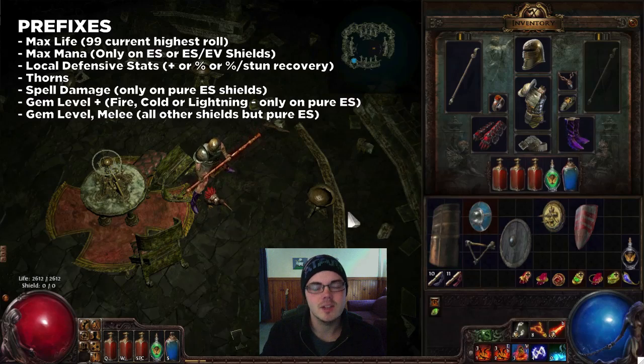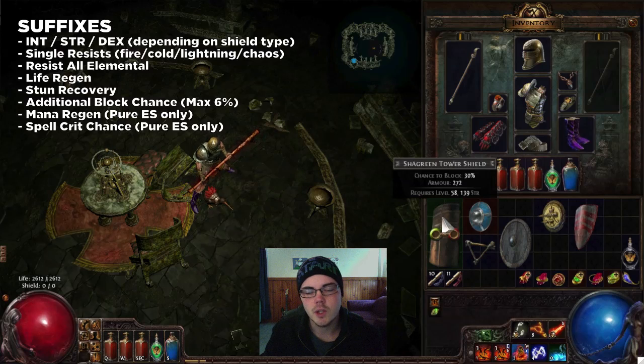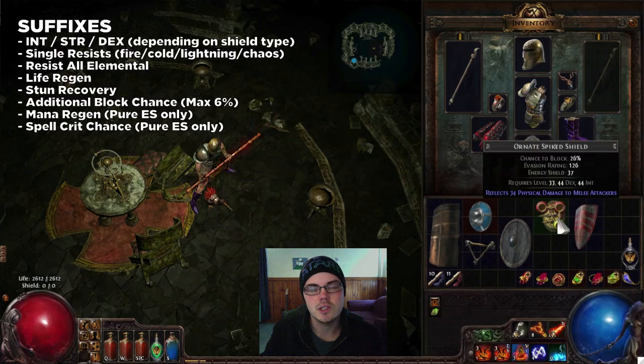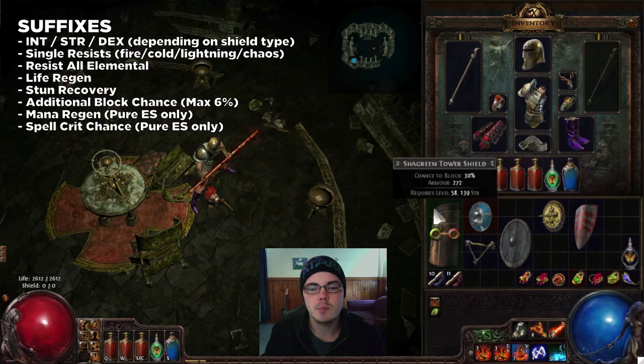In terms of suffixes, you can get additional intelligence, strength, or dexterity depending on the shield type — armor shields can only get strength, whereas combined types like the intelligence/dexterity shield here can get intelligence or dexterity. You can also get any single resistance, each counting as a separate mod: fire, lightning, cold, and chaos. Then there's all elemental resists as a mod by itself. Life regen and stun recovery are also available, and then additional block chance up to 6 percent — so you can increase the base block chance by a further 6 percent, meaning you can get 36 percent on a tower shield.